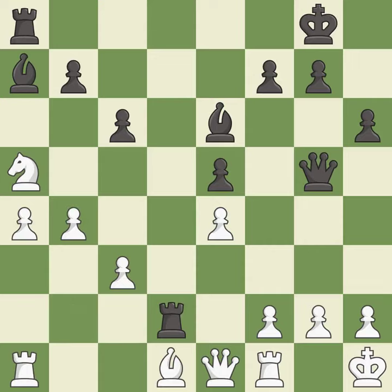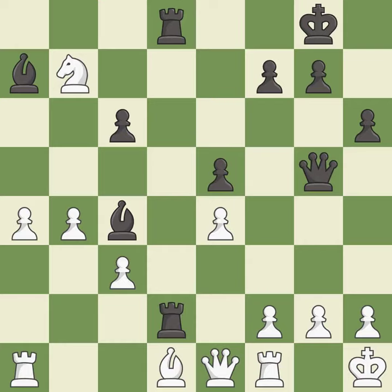This moves the pawn to safety — it is best. This doubles the rooks onto a single file, which allows them to team up to create threats — it is best. This overlooks an opportunity to increase a bishop's scope by moving it to a better square — it is a mistake. This wins material — this is the only move that works. This was a game-changing move, giving black a winning position — it is a great move.